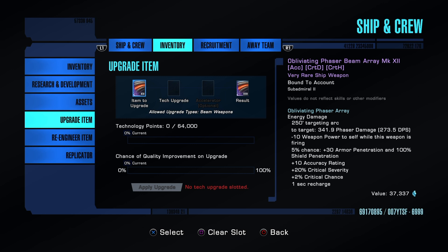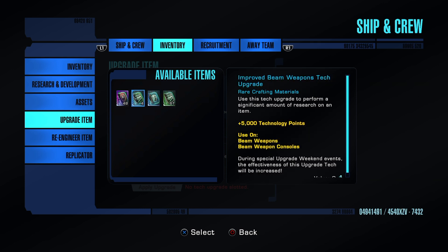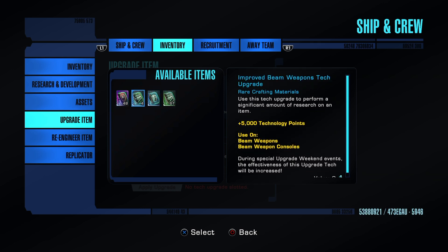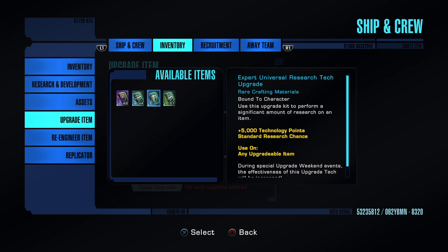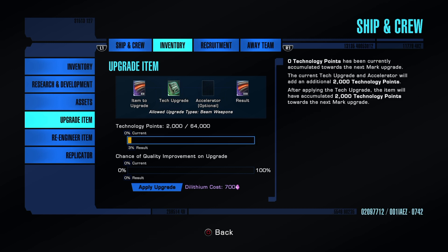I don't mind upgrading this as an example because I could get this to Mark 15 and I'm actually going to give this away. There are different ways to go about upgrading. Obviously if you're not using Phoenix upgrades you could use basic upgrades, but there's a big difference. Let's put on a basic beam upgrade. What you want to do is level the item first — get it from Mark 12 to Mark 15 — then improve the quality, going from rare to very rare to ultra rare to epic.